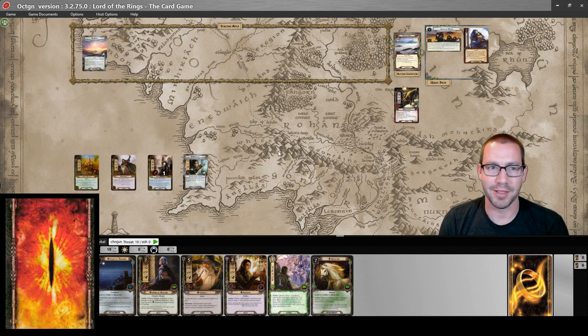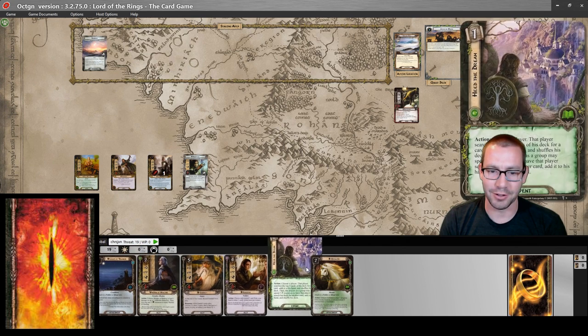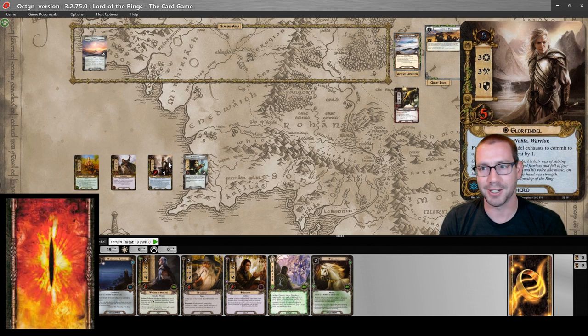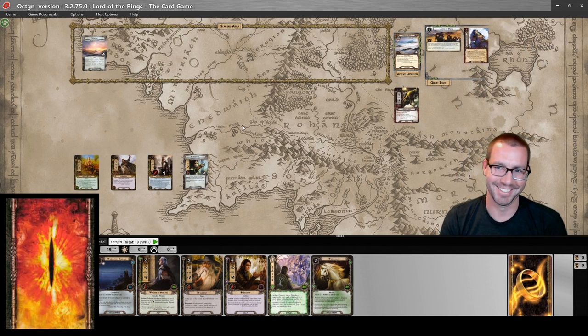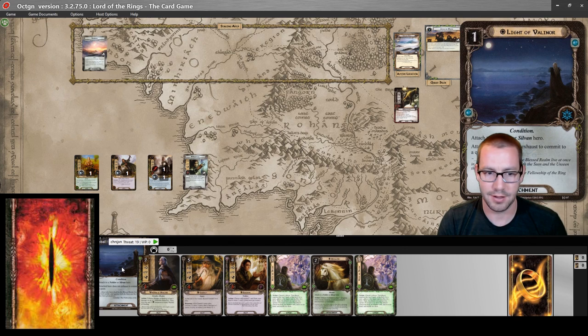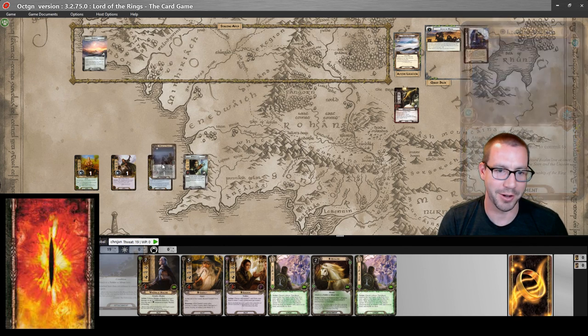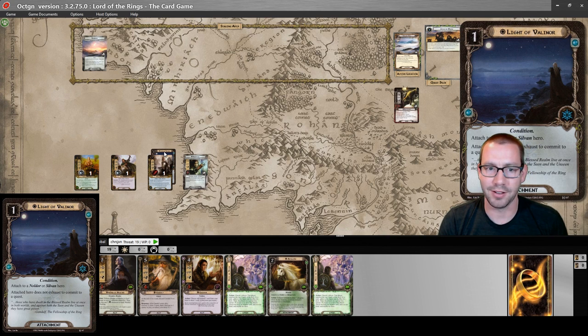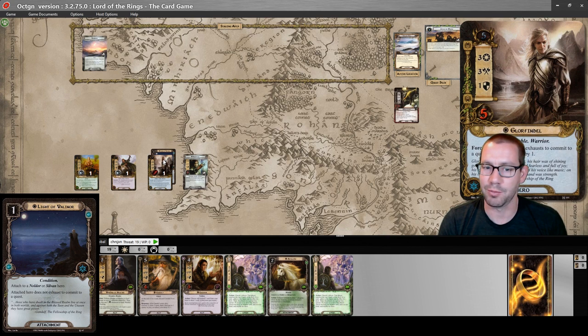This might take a little bit though. My opening hand looks cool, and I got approximately the best treachery at the start of the game because it allows me to blank Glorfindel. We're gonna see how this goes. I am still going to play Light of Valinor on Glorfindel because it will allow me to have him ready to attack.